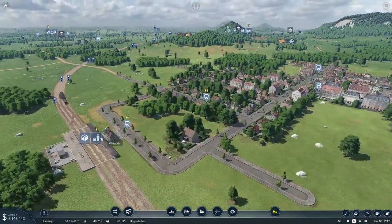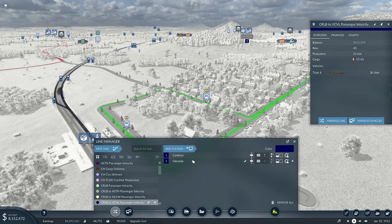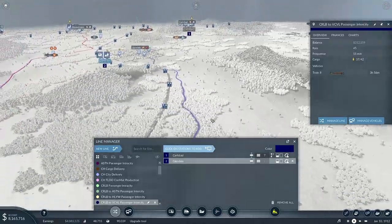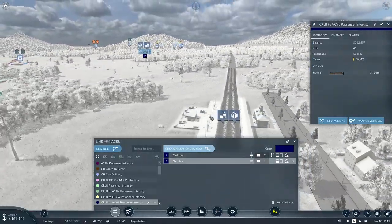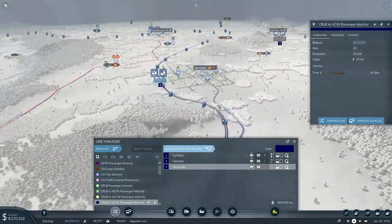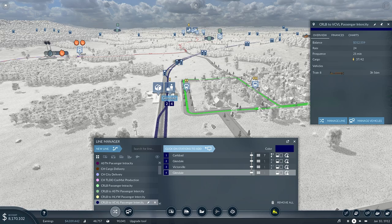Let's manage the line, add station — get it to here, and then back to here, and then it should go to Carl's pad. Lovely, fantastic, amazing. We're good on that part.